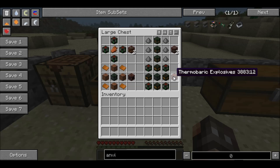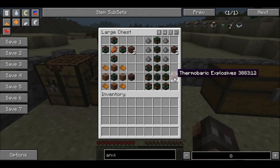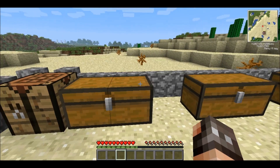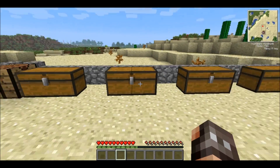Moving down one more, we have a thermobaric explosive. This is fairly powerful and quite fun to use. It is made of four chemical explosives in the four corners of your crafting table, four incendiary grenades making a cross with a repulsive explosive in the middle. That will give you a single thermobaric explosive. That is chest one of four plus a single chest on the end.